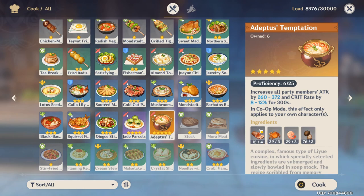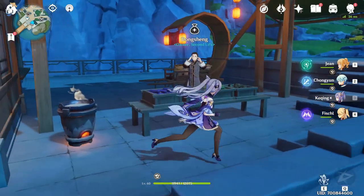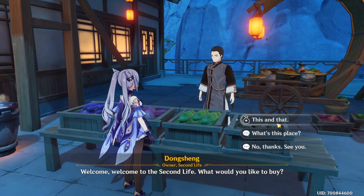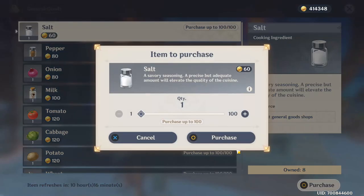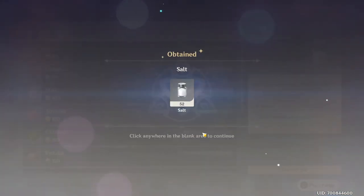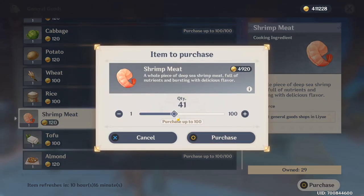As you can see, it requires four ham in order to cook this recipe. I'll leave the crabs for the end. The shrimps, as you can see, are only sold at the general shop in Liyue — that's why we are here. We go to the owner and ask what he has. You can also find salt here if you want to purchase some. I'll buy some — I only have eight remaining. Here you can see the shrimps, which cost 120, and I have 29 remaining. I'll buy some — about 40.